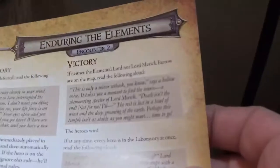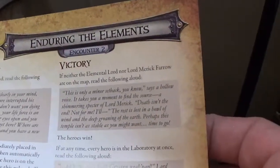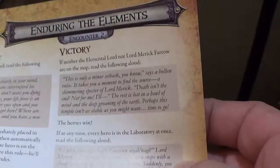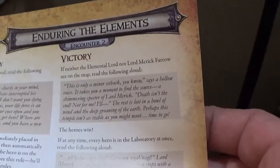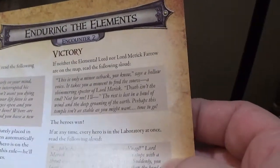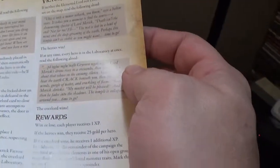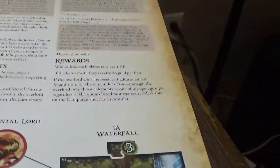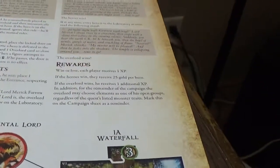A hollow voice says: 'This is only a minor setback.' It takes a moment to find the source — a shimmering specter of Lord Merrick. 'Death isn't the end, not for me.' The rest is lost in a howl of wind and groaning of the earth. Time to go. The Overlord didn't win so he doesn't get any element stuff. Everybody gets one XP and we get twenty-five gold per hero.